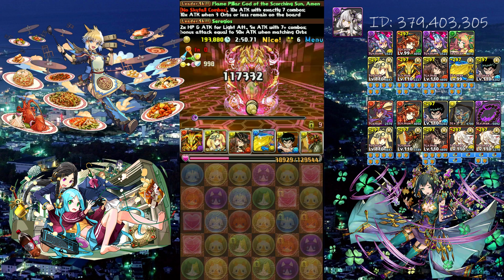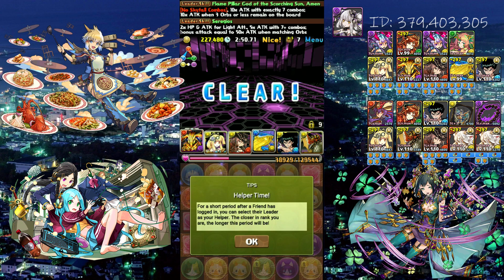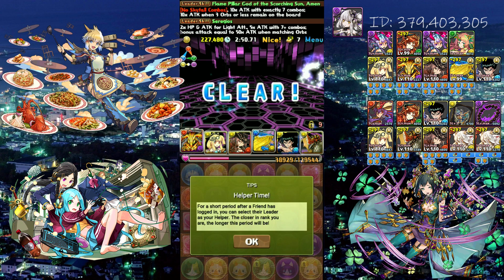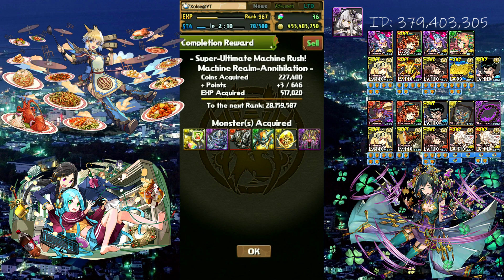There you go. You may want a damage dealer instead of having two or three whale doors, just so you can be sure to kill. I use Yusuke because double 7c. I use Ilmena for killers because she has skill boost as well. She gets SDR'd throughout this entire event, so we'll probably be fine. I'll post everything — if we need changes we'll do that and I'll post it. That's it, later.